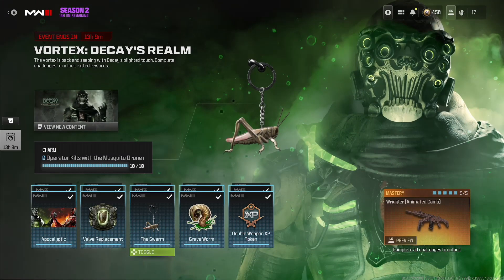Challenge number three: get 10 operator kills with the Mosquito Drone or Remote Turret killstreaks. Personally, I went with the Mosquito Drone. I felt like I had a better chance of getting kills with that because whenever I use the Remote Turret, it gets destroyed in like seconds. At least with the Mosquito Drone, there's a higher chance of getting one to two kills.